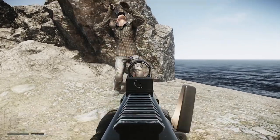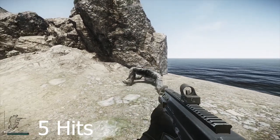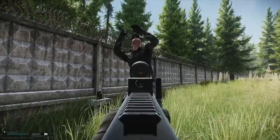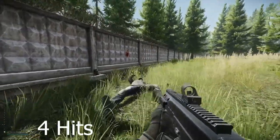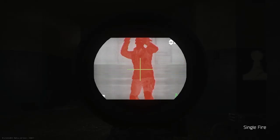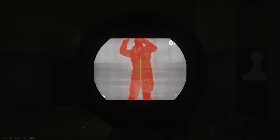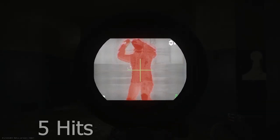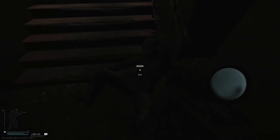First, let's establish how many shots it takes to the legs to kill somebody — five hits. How about the abdomen? Four hits. Let's do that again, this time with thermal vision. Seems like it's five, although my buddy was shooting told me he lagged a bit, so it's probably closer to four.